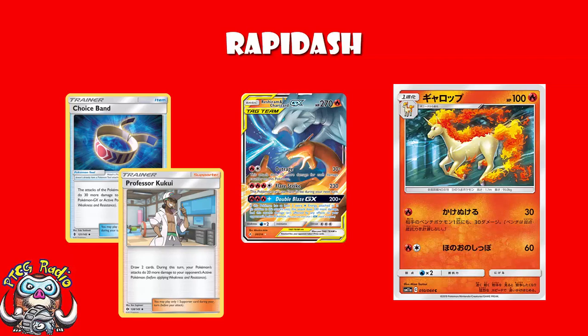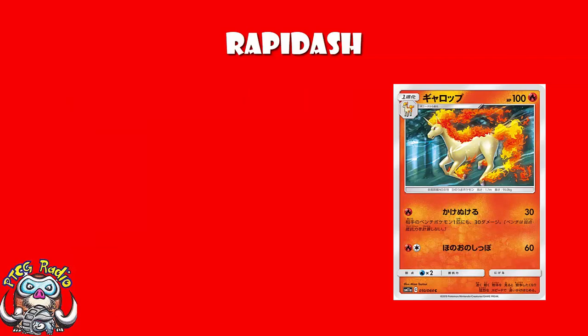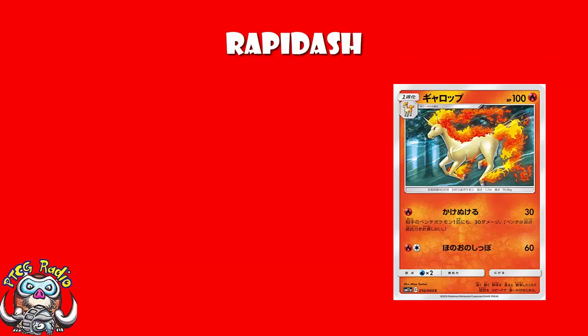The fact is that with stuff like Choice Band and Professor Kukui rotating out, we're going to need other ways to do that extra bit of damage, or we're going to have to just accept two-hit KOs. Rapidash could be one of those ways — not some powerhouse amazing Pokemon, but a free Retreater that can do 30 to the Active, 30 to the Bench.